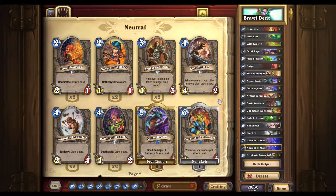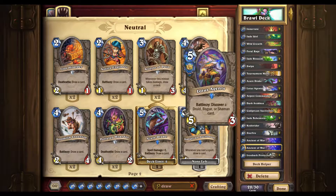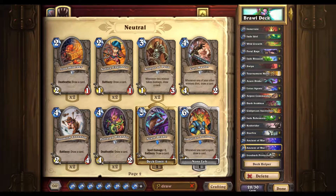The Gadgetzan Auctioneer can combo with Swipe, Starfire, Wild Growth, Jade Blossom, Innervate, and the coins also work. The Gadgetzan cards have not been balanced yet — they are raw in the meta right now. The Hunter hand buffs are not great. The best one was a three-cost 3-3 that buffed something in your hand, but I think it only buffs beasts. Paladin got pretty good results from the hand buffs — it made them more of a threat. Warriors pretty much didn't get anything good.